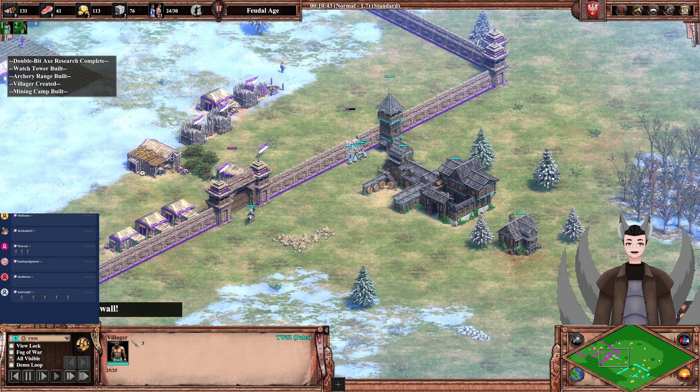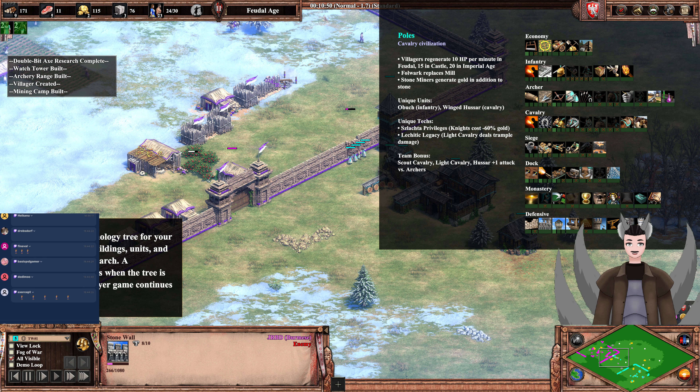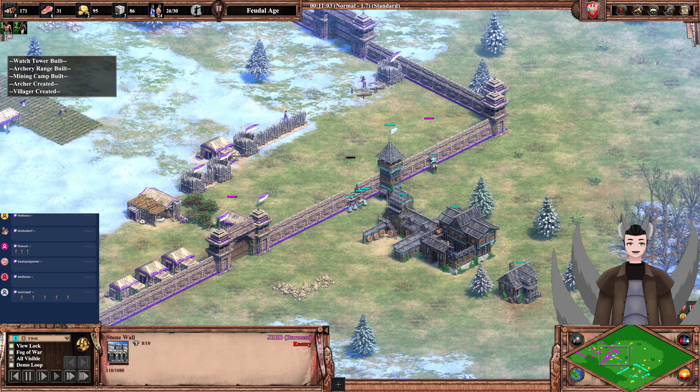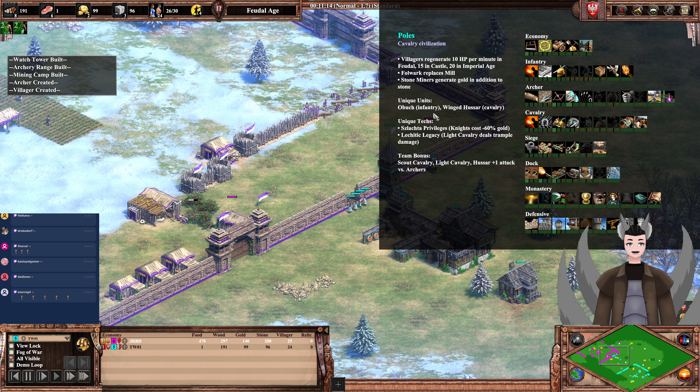He's breaking down the wall with villagers — a tower rush on an Arena map! Going on to the rest of these civilization bonuses: mines generate additional gold in addition to stone, which could be quite handy to fund a tower rush on an Arena map I guess. They also have the unique unit, the Obuch — an armor-stripping infantry unit.